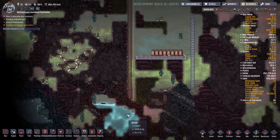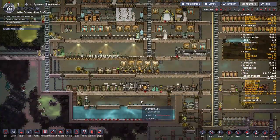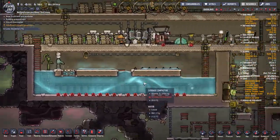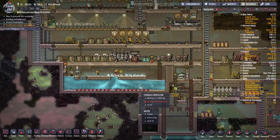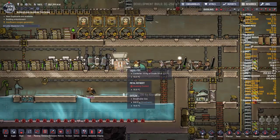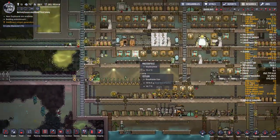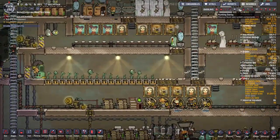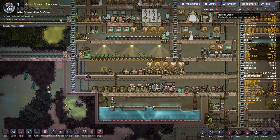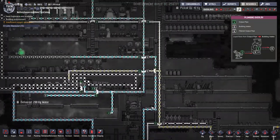Our main plan is to use the geyser water to supply our electrolyzers and our bathroom. Then we'll have this pool of water — just a place to dump our spare water. We can use the pump to supply our metal refinery with coolant, and of course our bristleberry farm is being supplied entirely from purified polluted water with the system we set up in the previous episode, going through the aquatuner and everything.